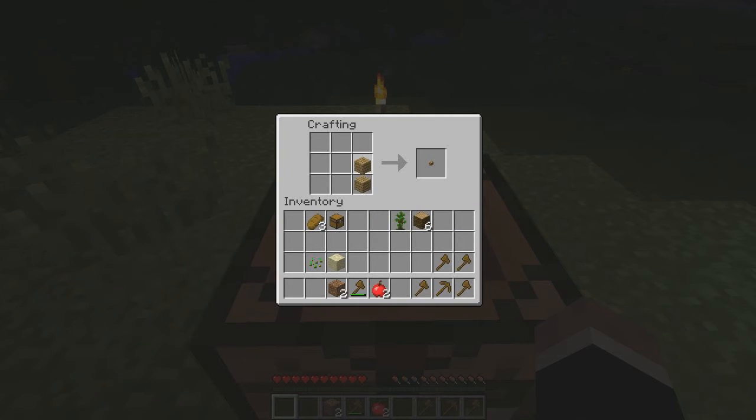Now if I put one here, that will give me a button, which isn't useful for anything right now. If I put two in here, that will give me four sticks. Now I'm going to left-click that out. I'm also going to need some more planks, so I'm going to put two in here, left-click once, and I get four. And there's still four left in there. If I left-click again, it'll pick up both stacks. And now I have eight.